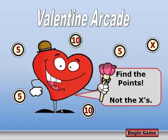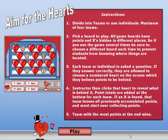This game is called the Valentine Arcade. The goal is to find points hidden behind hearts in the arcade and to avoid the X's hidden behind the hearts. The instructor divides their class into four teams. Each team is asked a question — either a vocabulary test or review questions. If the team answers correctly, they choose a numbered heart on the board. Behind each heart are either points or X's. The team with the most points is declared the winner.